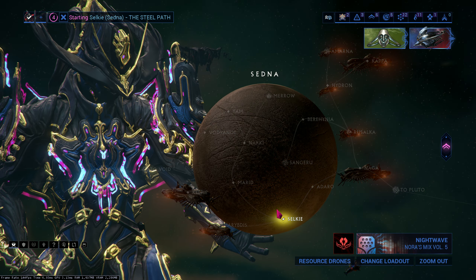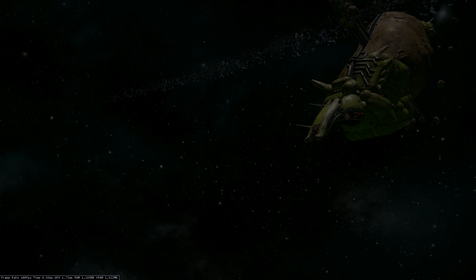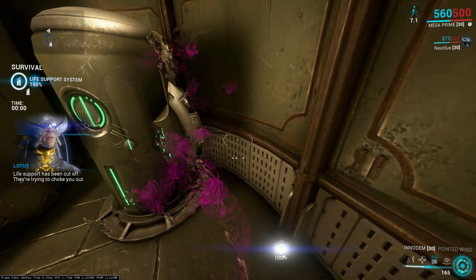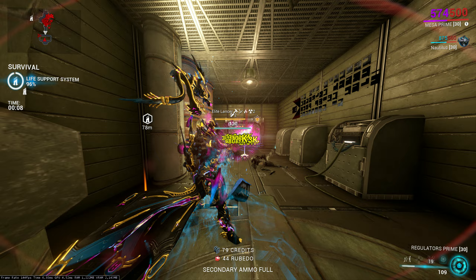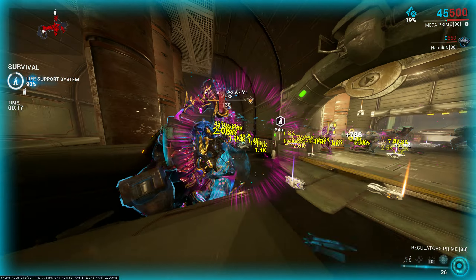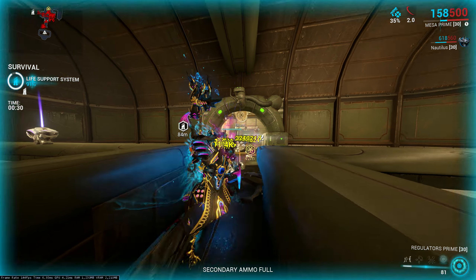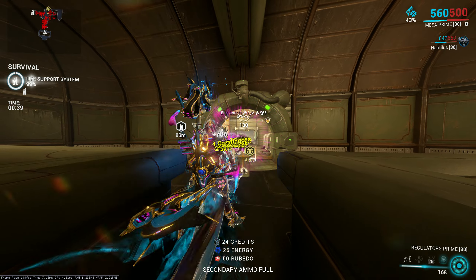Mesa is really good but also hard to make work as a new player — she doesn't do that much damage against Steel Path enemies without the right setup. Here's the Nautilus pull happening and I'm killing enemies. Find a good room if you can. This is how you play Mesa consistently — she just uses Nautilus to help pull. The more I shoot, the smaller the circle becomes, and the smaller the circle, the stronger the damage.